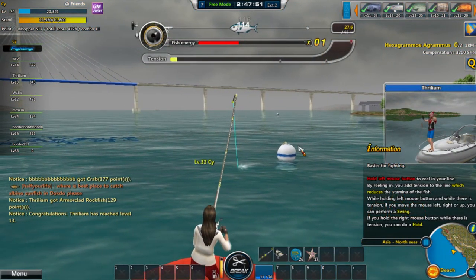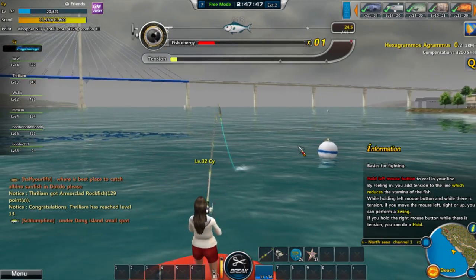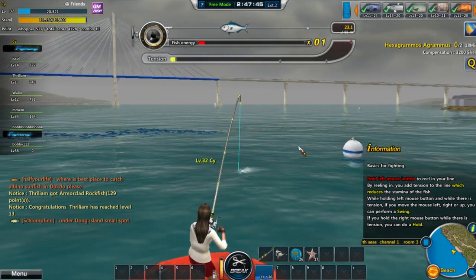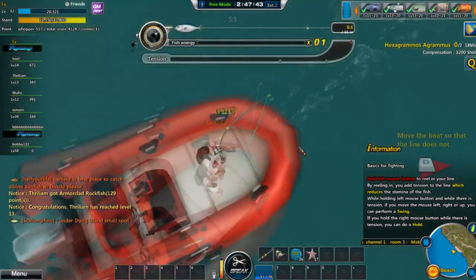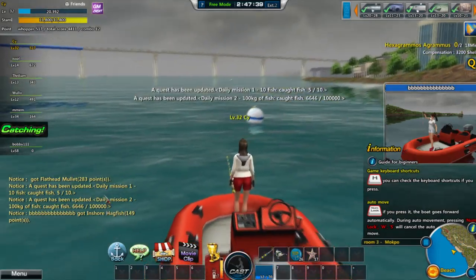There's another smaller fish. Dung Island — you can see that this functions as a notice and also gives you stuff that's going on in chat.